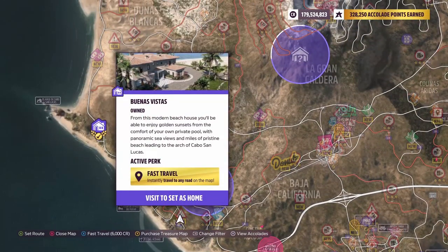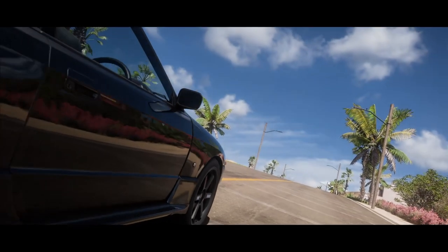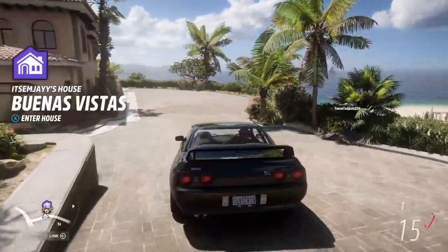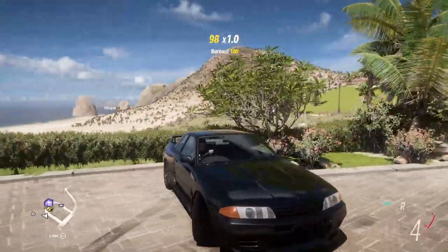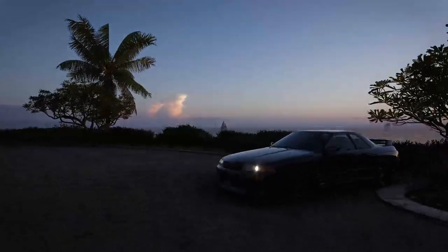The next location is going to be the Buenas Vistas house — right up here on the map. Can't fit quite as many people in here as the last location, but you can get a couple of friends online, line up right over here, and get a nice view of the ocean.